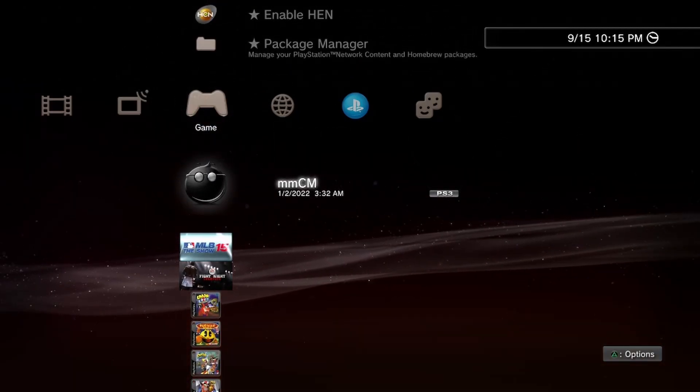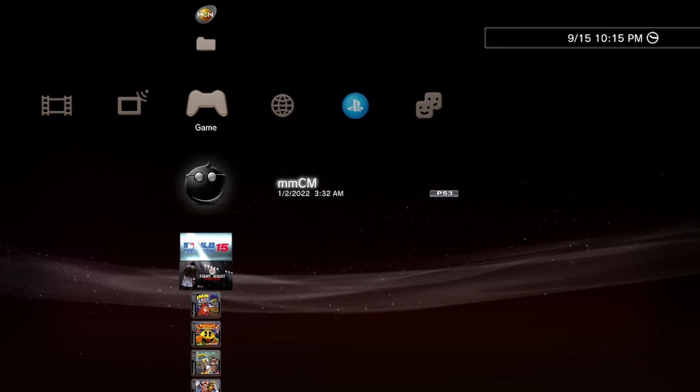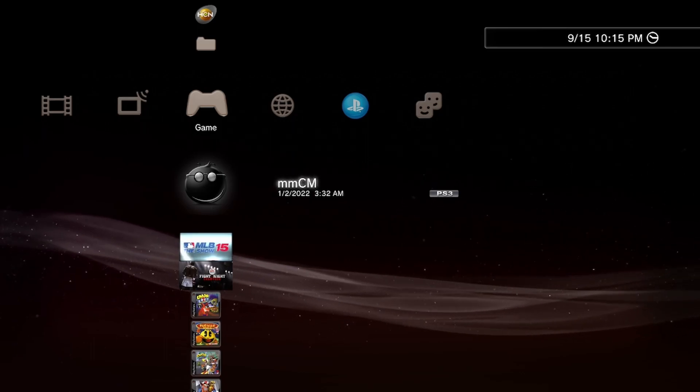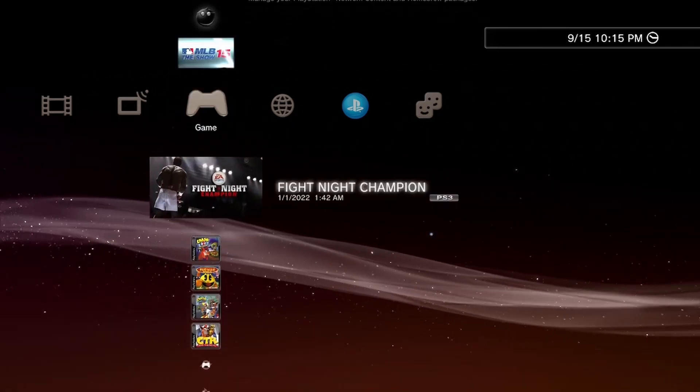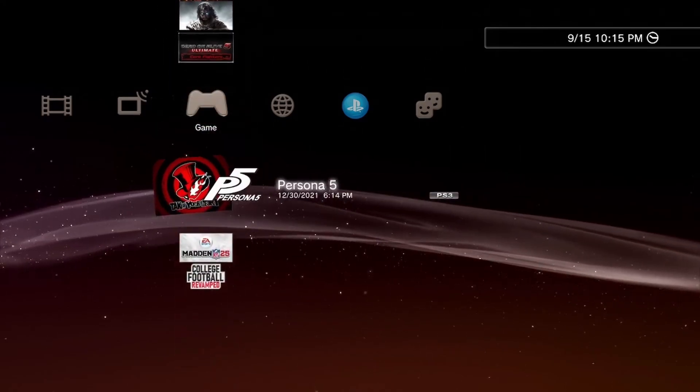This is a digital download version I have, so I do not have to go into multi-man to run it. You guys on the disc copy will need to run multi-man, back out of multi-man, and come in and click on your blue disc on your screen like you do to load the game. We're going to go ahead and load into it.